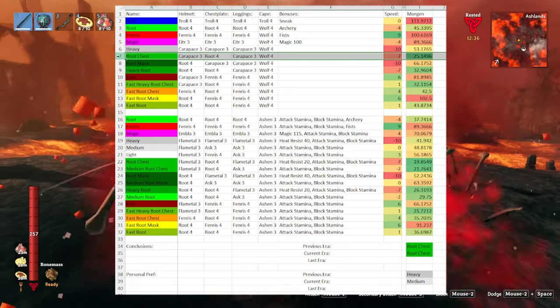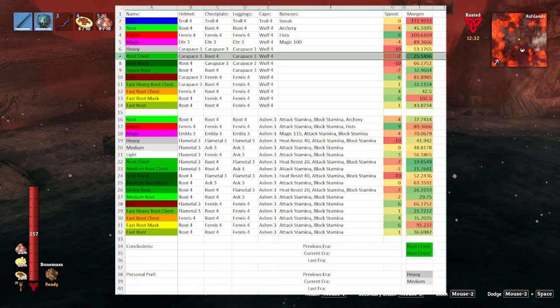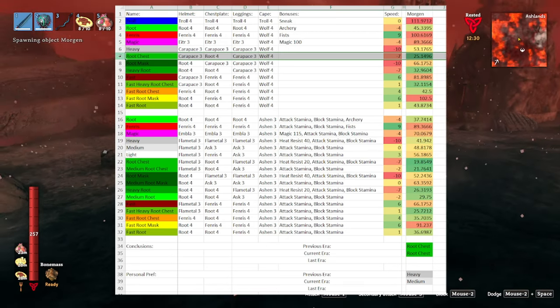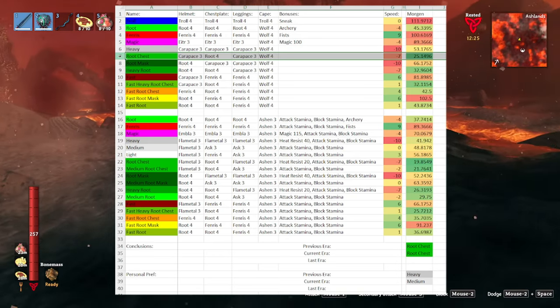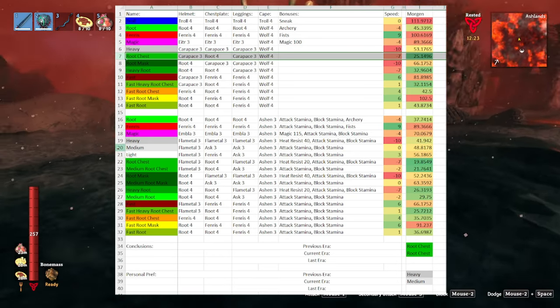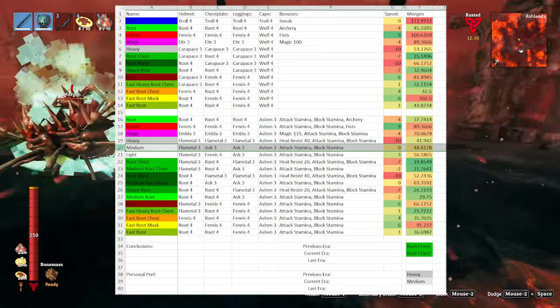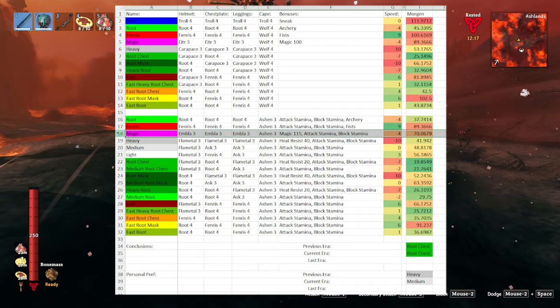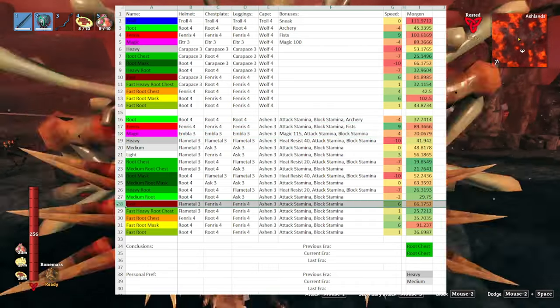With that said, bringing a root chestplate along and putting it on as you enter the putrid cave is a pretty good idea, especially early on, as it will drastically reduce the damage that you take. Once I start actually acquiring Ashlands level gear, I'll probably start throwing on a medium set of armor with a heavy helmet to avoid the speed debuff, but the magic, fast, and Fenris sets are also certainly viable options if they fit your playstyle better.